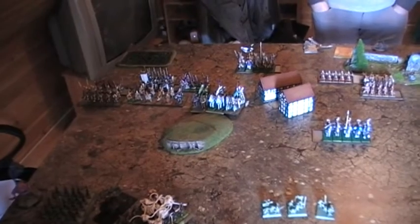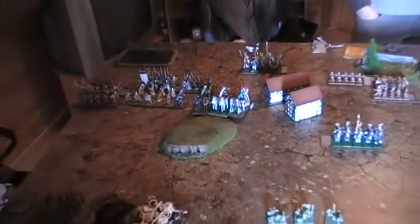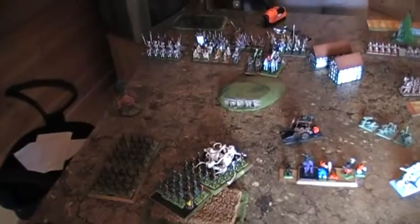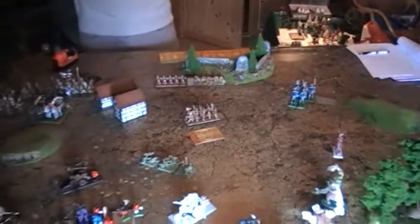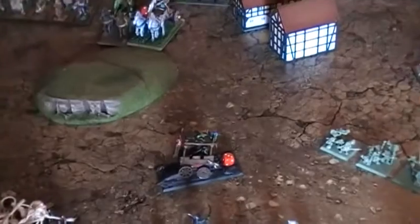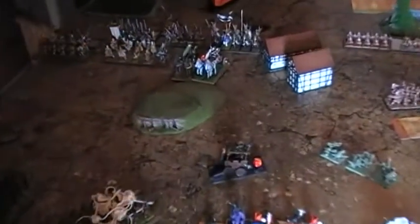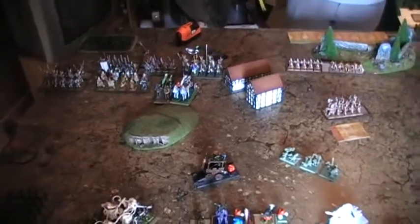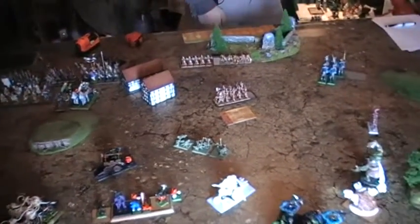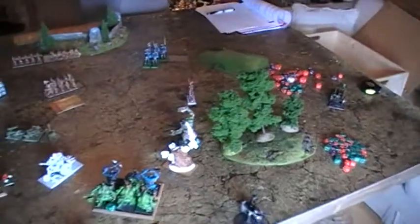This is the beginning of the highborn elves' turn one, and they've started their movement. The highborn elves move forwards and do a couple of wounds to the scrap wagon. The orc and goblins move forwards with everything except their goblin archers, who shoot down one chariot. The doom diver and git launchers help shoot down another wound from the chariot unit, and another git launcher kills four lane reavers. That's the first turn.